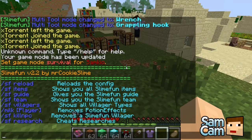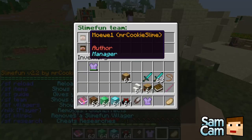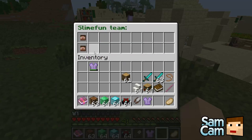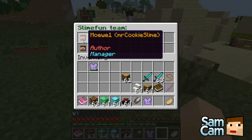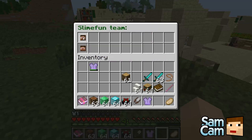Let's go over the last few commands. SF gives you them. You can do SF team — that will show you the team that developed it. You've got Murray and Mr. Cookie Slime. Oh look, you can place their heads! You can place their heads — yeah, I placed Mr. Cookie Slime's head.